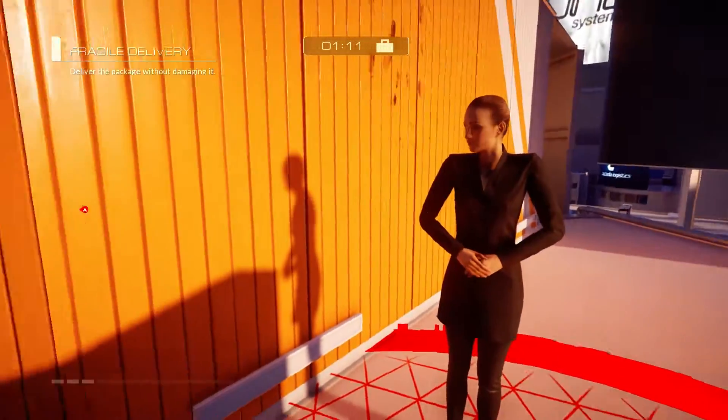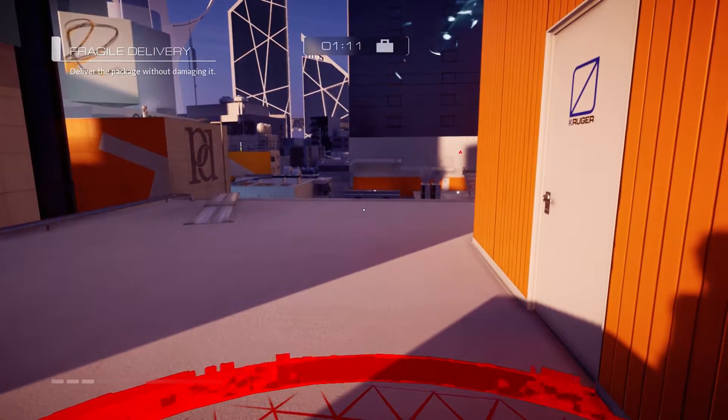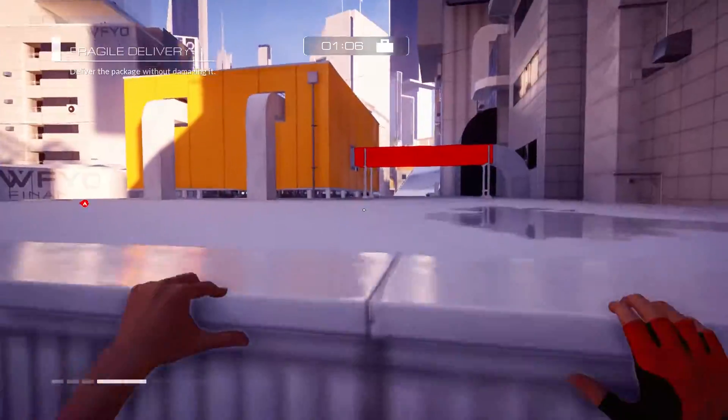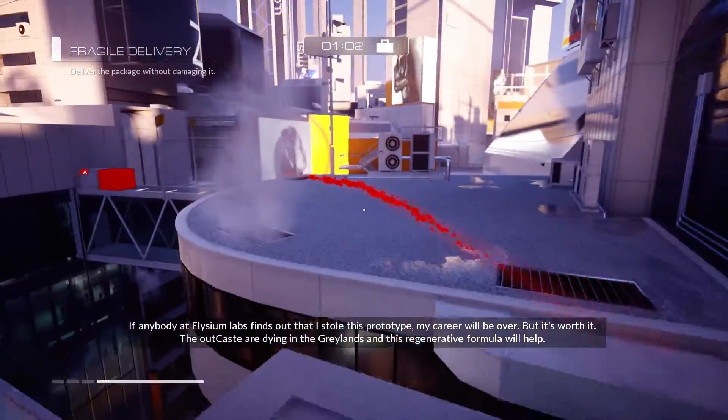I believe I'm ready. I'm gonna exit — facing her, I'm gonna exit this way and turn immediately to the right and jump down. Here we go. Skill roll — head up this wall.